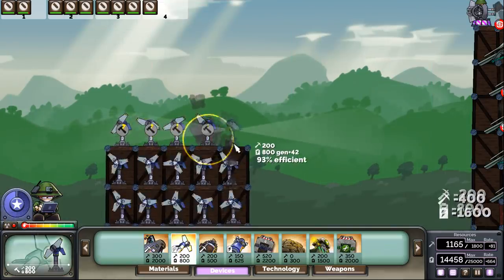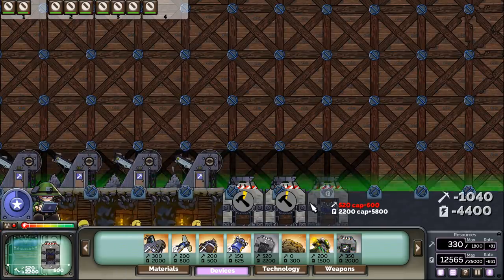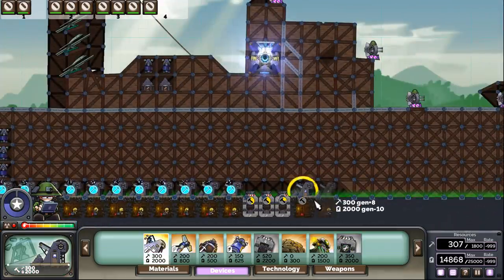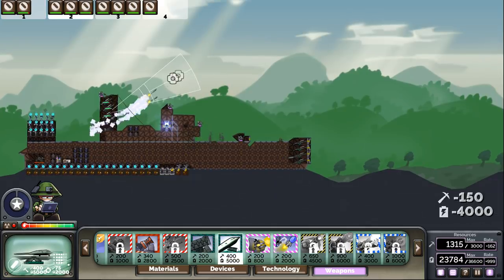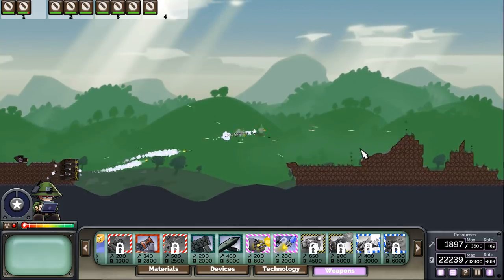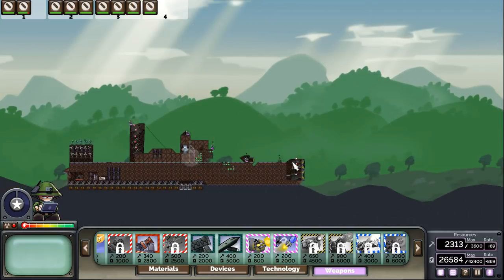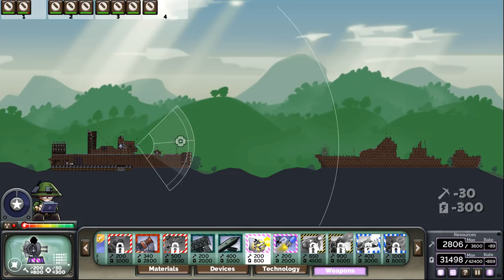Let me go ahead and build just one of these. Let me use a couple of these storages because I don't need as much metal income as I'm using — it's just floating, so I might as well store it somewhere. You guys need to aim and drop your bombs a bit earlier. Wow, keys three and four are pretty good. We're not really getting a whole lot of good hits here, so I'm probably going to have to do something with my flak to clear out some of these gunners.